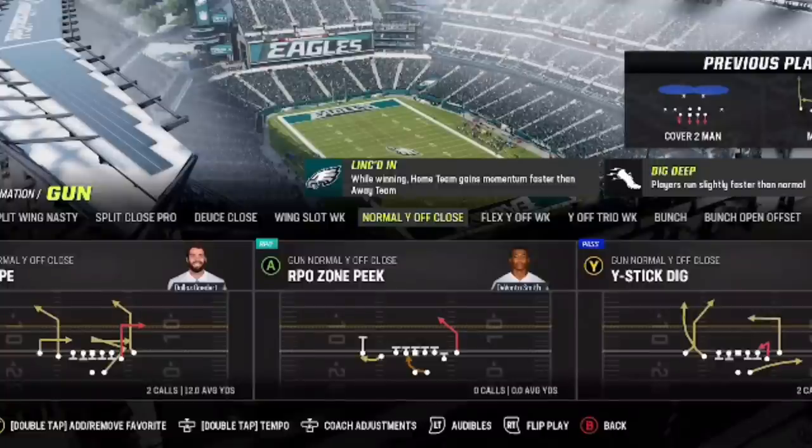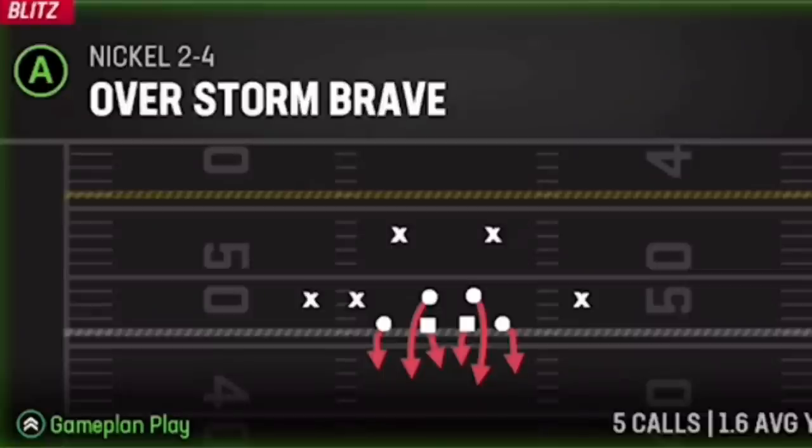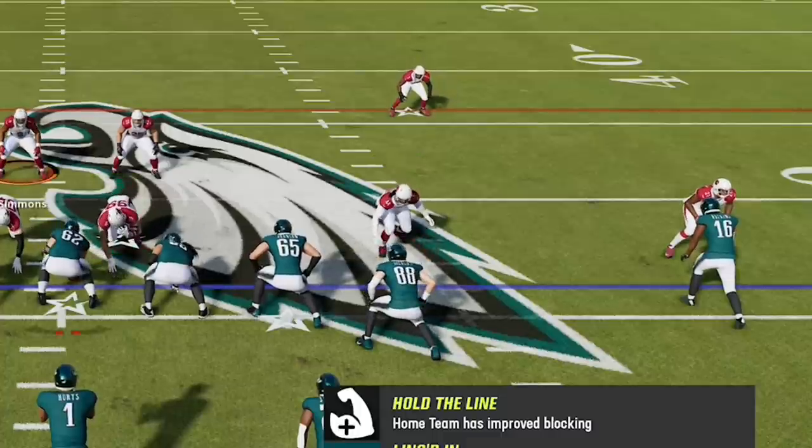These two plays can only be found in the same playbook together in the Ravens and Commanders. Next up, I'm going to go over the one-play touchdown setups from this play, starting with Cover 0 and working my way back to Cover 4.